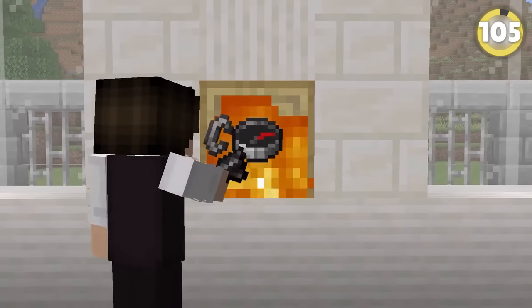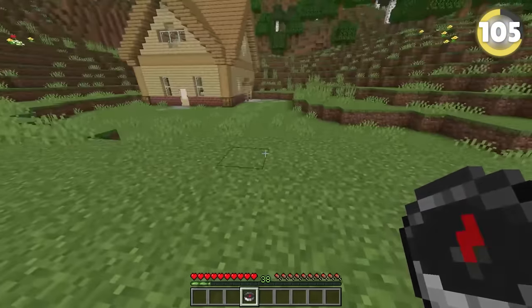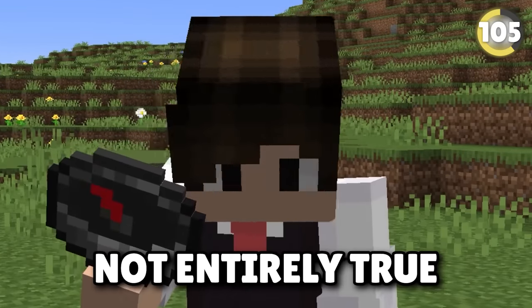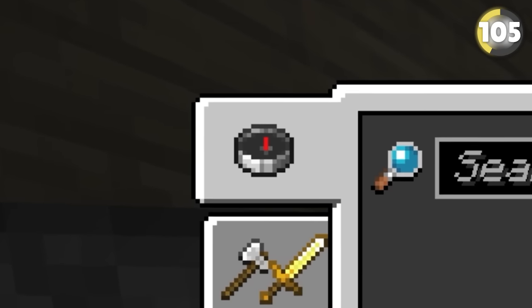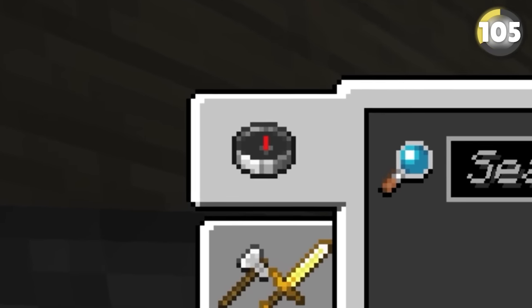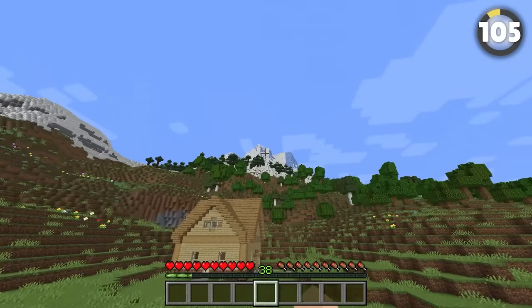The compass is probably one of the most useless items in Minecraft — its only function in vanilla is pointing towards the world spawn. But if you go into your inventory, you'll notice the direction of the compass can actually change based on where you are, because it will always point north when you're in your inventory.